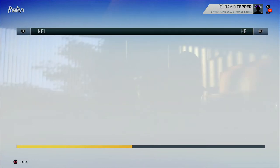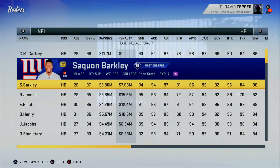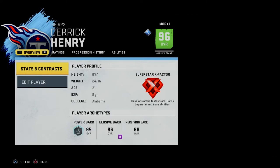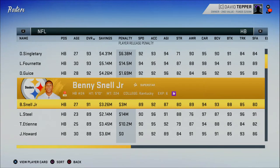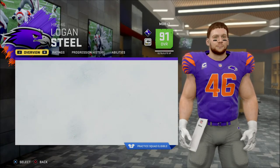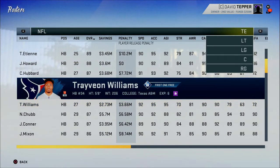It works exactly the same on offense as it does on defense. For running backs, if you want the Satellite ability, upgrade as a pass-catching back like Christian McCaffrey. If you want First One Free, upgrade as an elusive back like Saquon Barkley. For Protective Custody or Wrecking Ball, upgrade as a power back. Leonard Fournette upgraded as a power back and has Wrecking Ball — it's consistent all the way through.